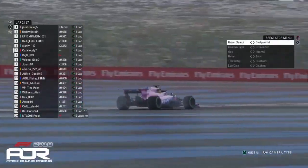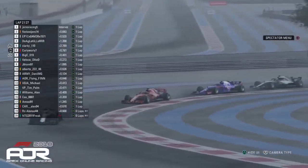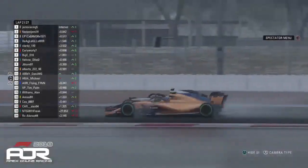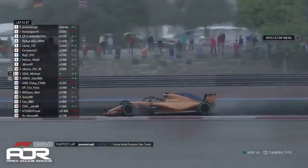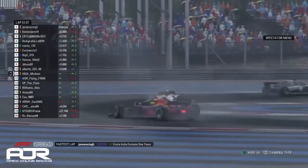Bixie running wide at turn one and that allows Curly to dive down the inside at turn four — great move from the Ferrari driver. So the Pad use are up to P6 for the time being, as Michael is going side by side with Army Danny and he's spun off. The Haas is round and dropping an awful lot of positions.